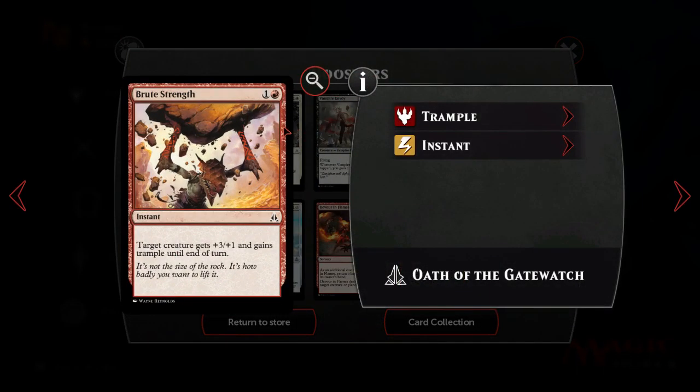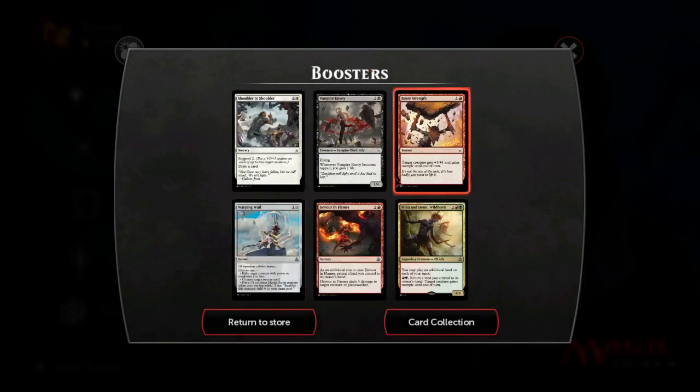Brute Strength is probably not good enough - it's terrible in the wider game of Magic because Brute Force exists, and this is like a fixed version of that. It's definitely worse than Titan's Strength by quite a distance, but if you want more of that effect maybe it works. Throwing in trample is kind of good, but we don't have Temur Battle Rage or Become Immense because we don't have Dragons.